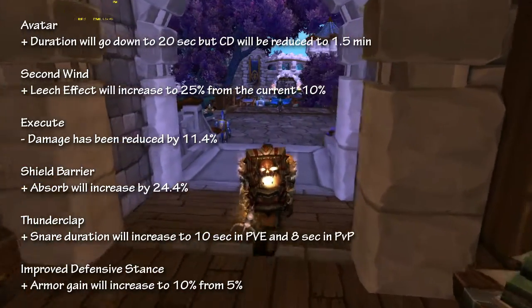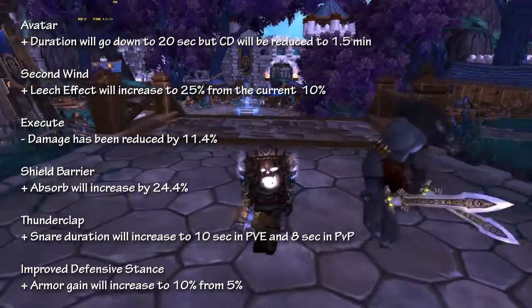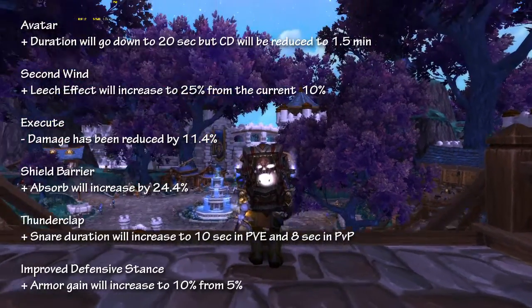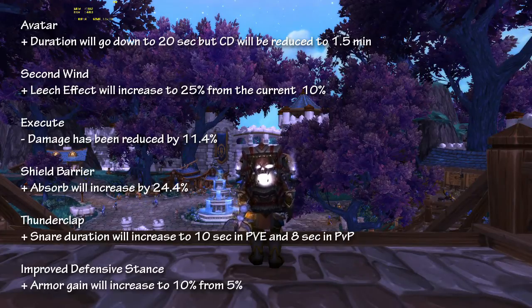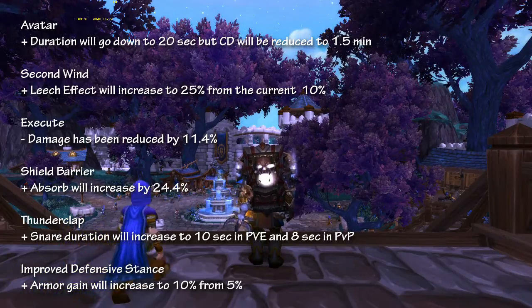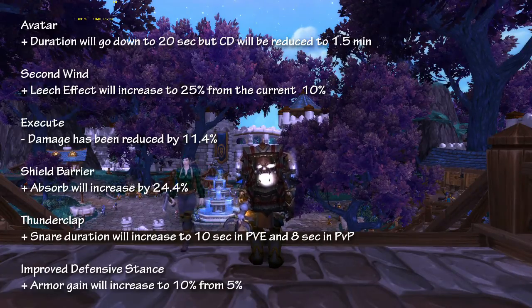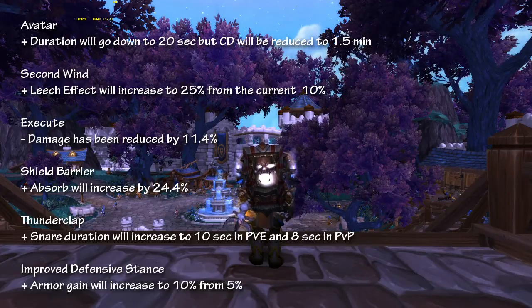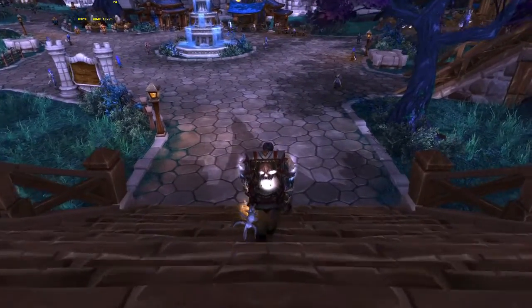One change I don't particularly like is that Execute damage has been reduced by 11.4%, which isn't good for PvP — Blizzard is making Sudden Death a less attractive option. Shield Barrier now absorbs 24.4% damage, which is a good change for both PvE and PvP, as I always thought it was pretty weak as an absorb mechanic. Thunderclap's snare effect is up to 10 seconds in PvE and 8 seconds in PvP — that extra 2 seconds in PvP really helps so you don't have to constantly worry about your snare falling off. Finally, the improved Defensive Stance now increases armor gain by 10%, up from the current 5%, which is a really good change in any playstyle.